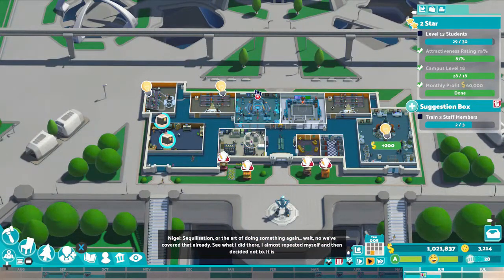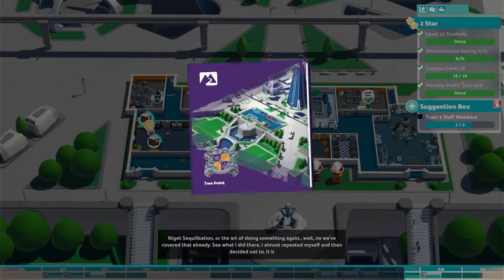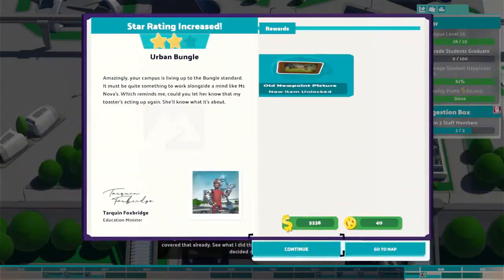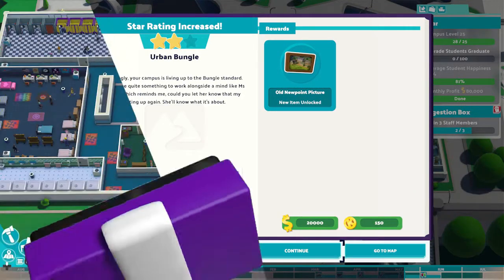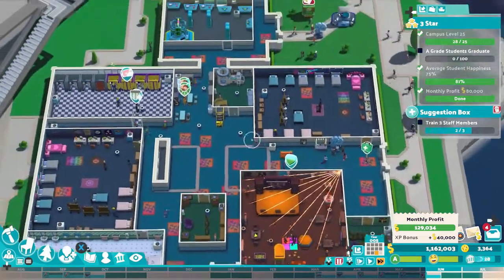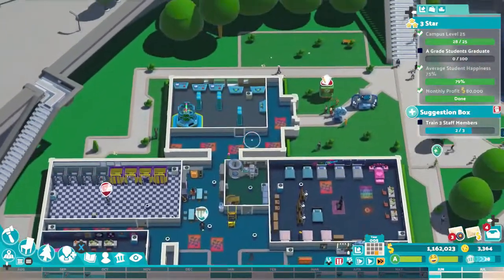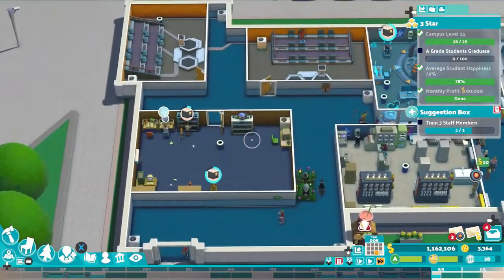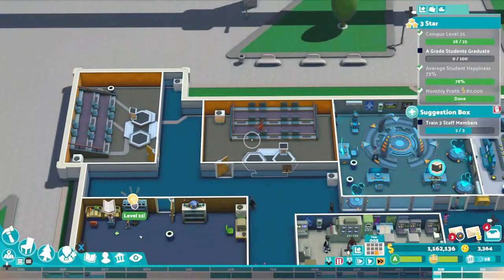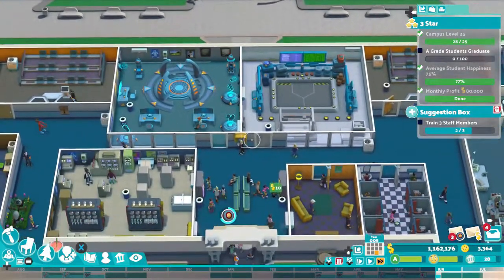Here is an overview of the campus past two stars. As you can see, most rooms have been upgraded, and posters and rugs are everywhere to get the attractiveness up. This made most of the students happy, so I didn't need to manually send them to pastoral or medical rooms. The campus was mostly automated and I didn't need to add any more of those types of rooms.